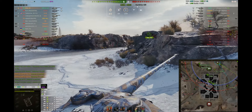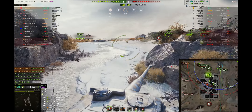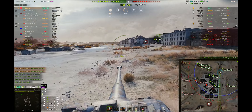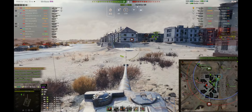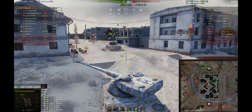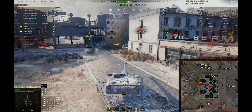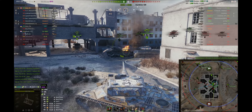I decide I don't want to push this side — there could be a light tank — so I push through the city since we have a major tank advantage. Our SU-100 M1 seems angry at our mediums and at me, but some players get frustrated when they've been sitting in a position for most of the game without being able to do damage.